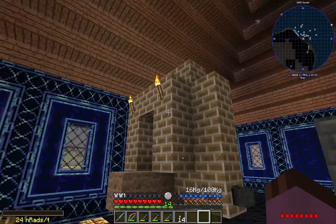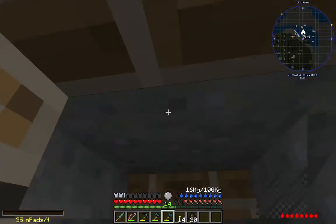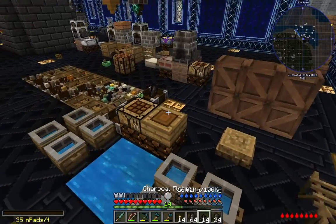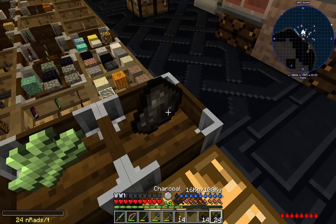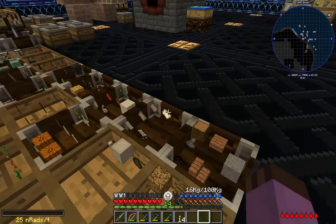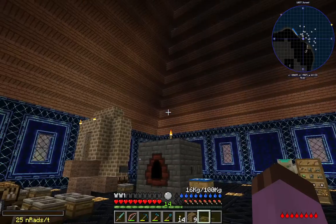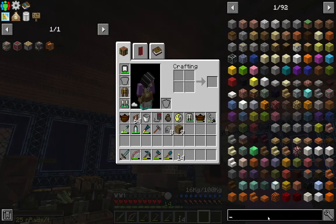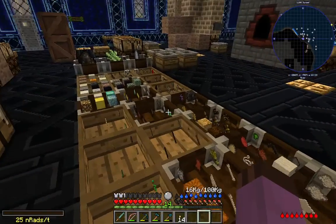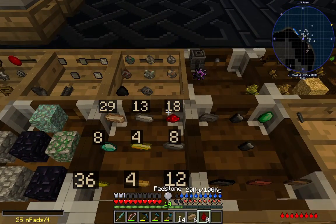Incidentally, I tested things in my creative world and it turns out creating steel in a blast furnace takes four charcoal per, so the smeltery recipe isn't really giving me any major advantage other than being loads faster. I don't feel as guilty about it anymore. I'm also going to make an igniter for the luxury pit burner since we're going to be using it a lot — same as all the other igniters, just with six refractory bricks.